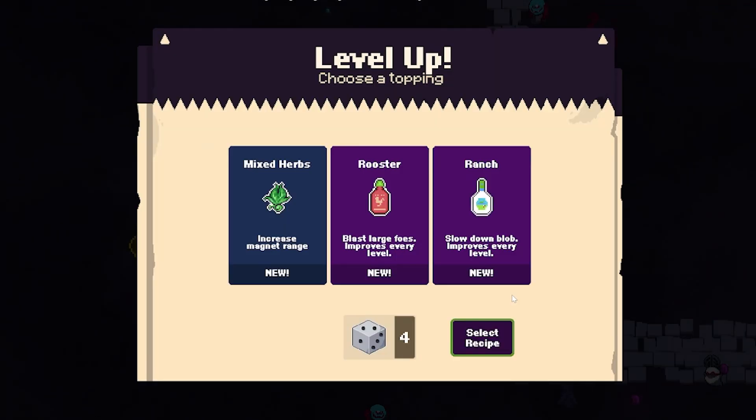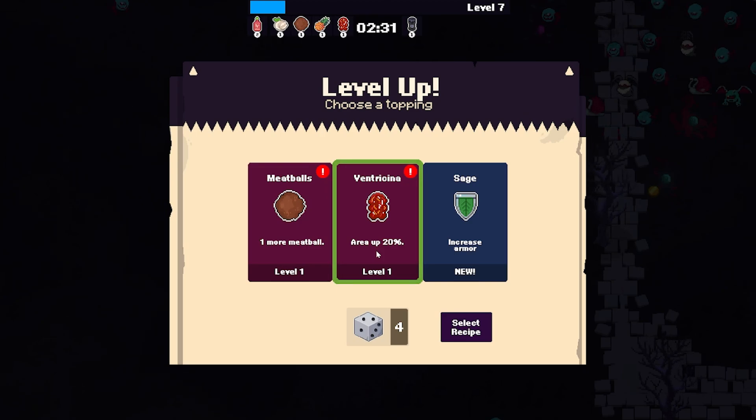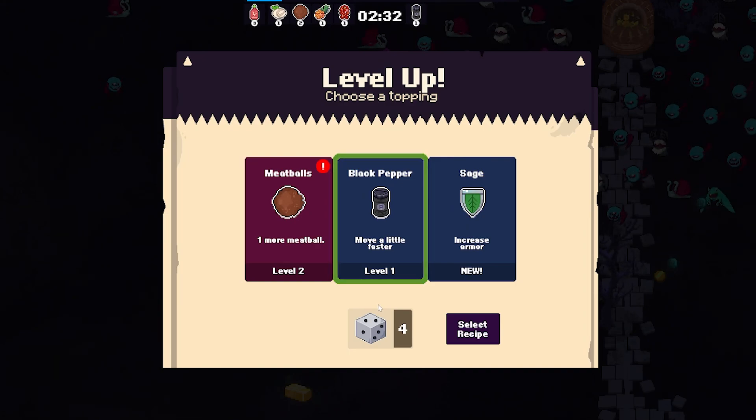We got another level up right away. Makes herbs increase magnet range. Rooster — oh this is like sriracha — blasts large foes and improves every level; or ranch slow-down blob that also improves every level. Let's blast the large ones with a bit of sriracha. This is going to be quite the spicy pizza. We keep leveling up — did we turn the pizza oven on? More ventricina with 20% larger area, or one extra meatball raining from the sky. Let's go for more raining meatballs. We can move faster or get more meatballs — let's just go for more meatballs. We're going to have so many meatballs.